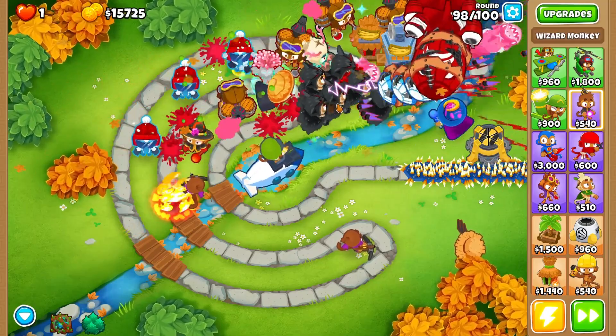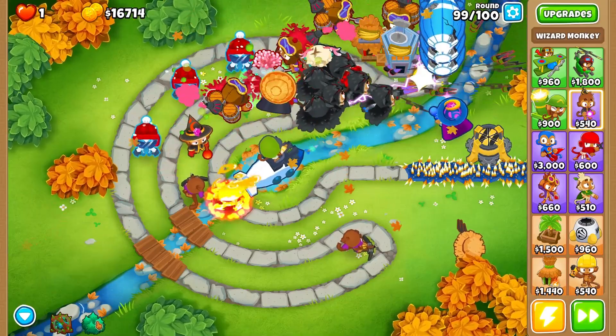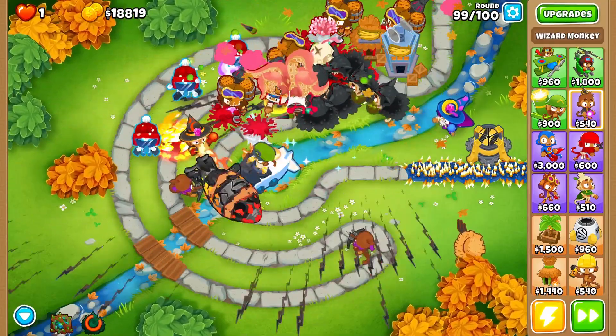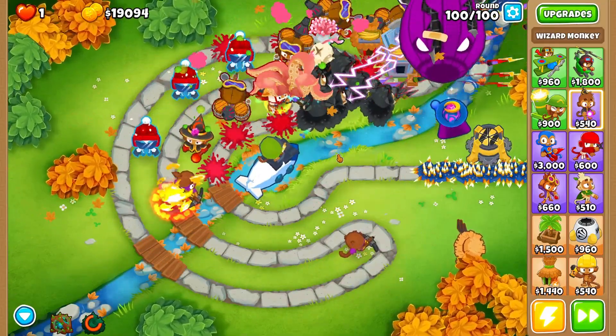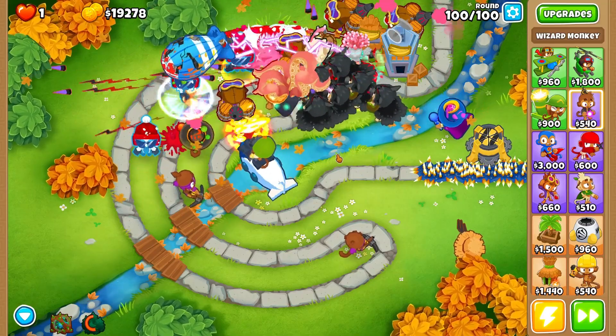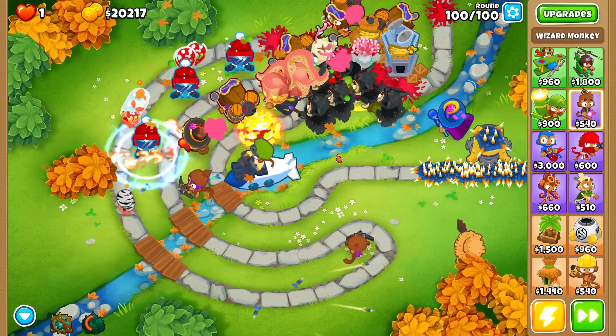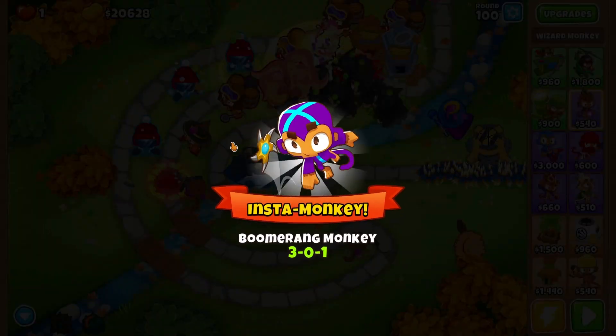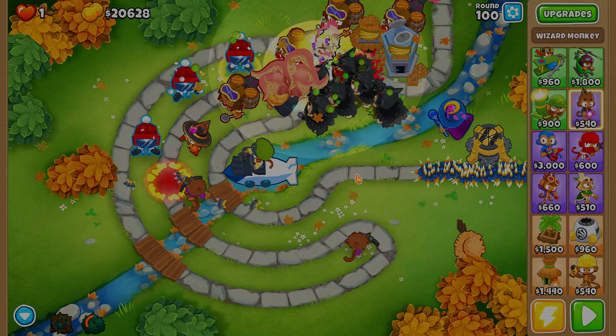We have just a few rounds left and we're doing extremely well, really not struggling at all. The biggest problem was round 78 with the camo regrow balloons — just mess around with Obyn's tree a little bit until you get the ideal placement to make sure you can deal with round 78. We were able to deal with the BAD balloon with no issues, just need to deal with the last few ceramics. That is how you beat Park Path on Impoppable mode!